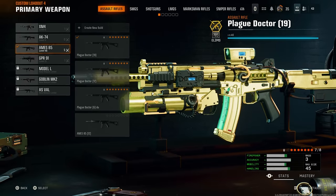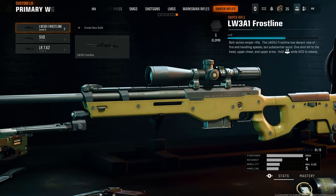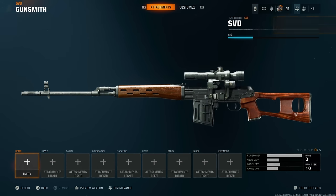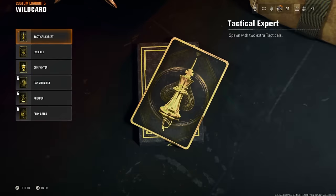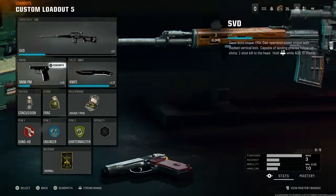Now we can do it very easily. We go to another weapon we want to put gold on — for example, let's go to the SVD. I don't even have it leveled up, so obviously I have no camos because I've never even used it. Gold is locked right over here. Now that we've got the weapon we want to put the gold camo on, we come down to the wildcard and make sure we've got Overkill attached. Then we go back up, and now we've got this class set up.